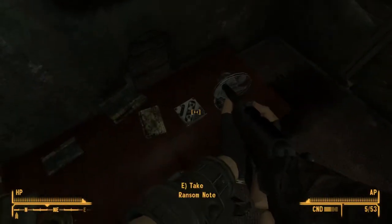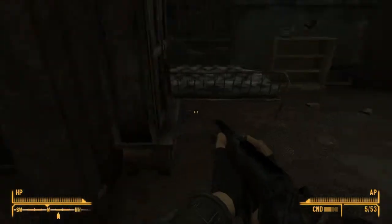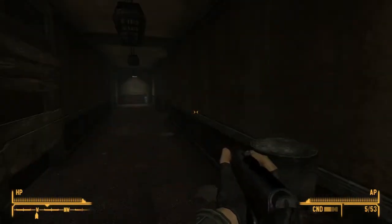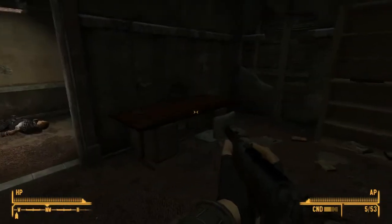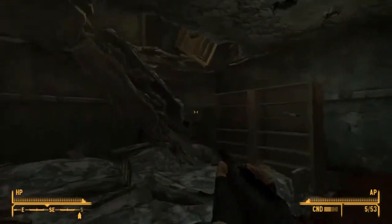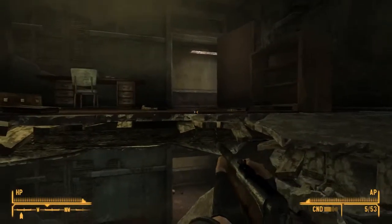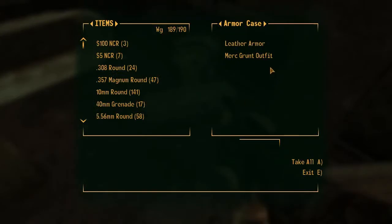So many books, so little time. There's a ransom note — that's interesting, I'll have to look at that later. Gun cabinet. Maybe I should just take over this hotel. The path upstairs was in the room next to this one. There are some bottle caps on the desk — you should always just check around whenever you go someplace, because there's always hidden things in desks and other places. Oh, pre-war money. And look over here — there's an armor case. Leather armor, grunt armor.